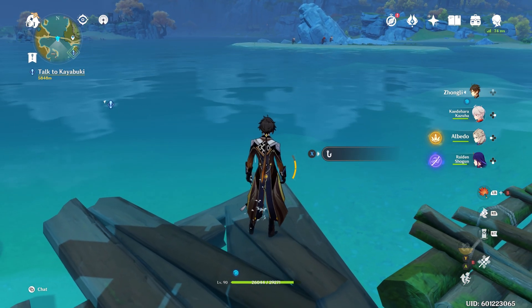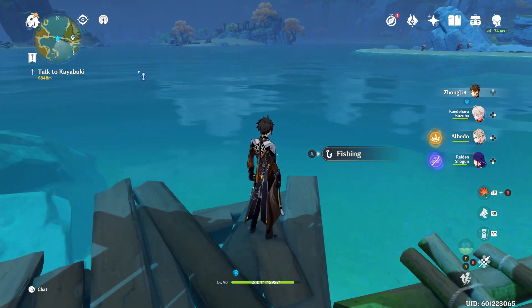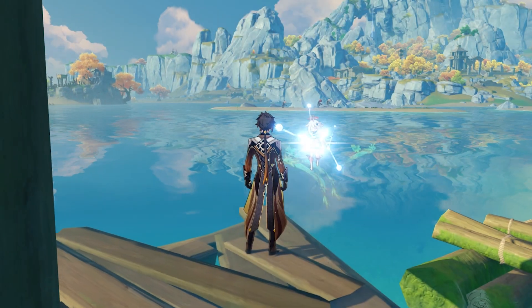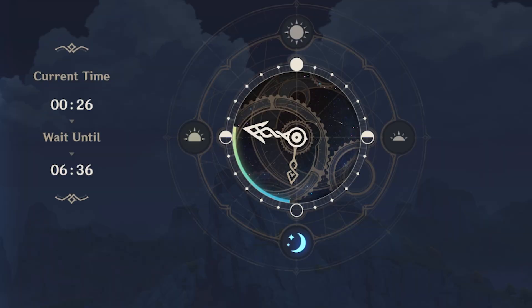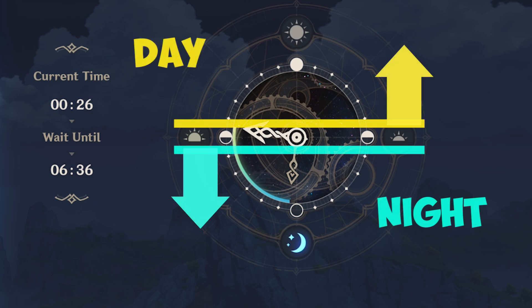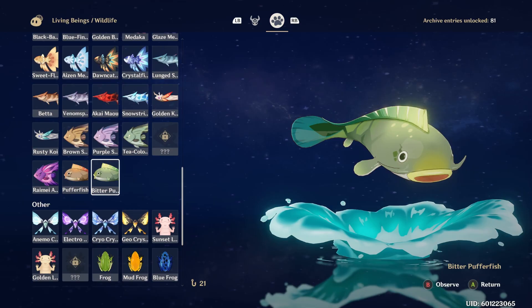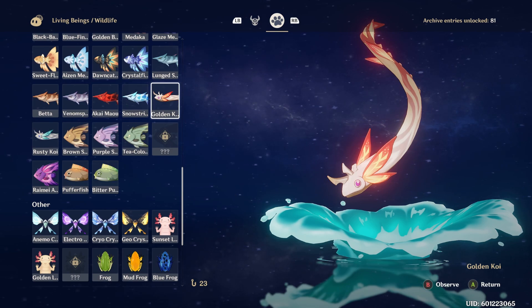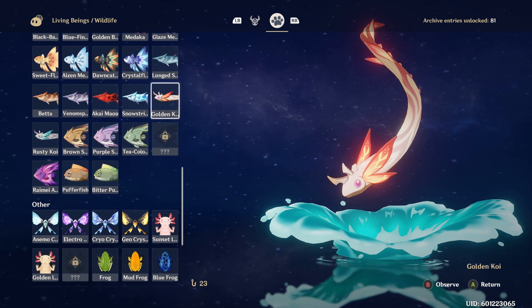Each fishing pond can be fished twice — you can fish them all out at night, then wait until morning when an alternate set of fish spawns. Day and night is simple: the top half of the in-game clock is day, the bottom half is night. Puffer fish and koi fish have a 24-hour respawn timer, though sometimes fish don't respawn as expected.